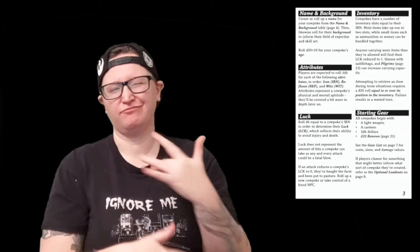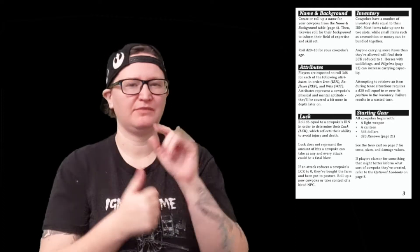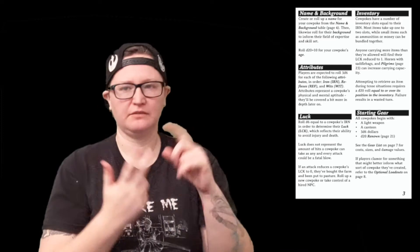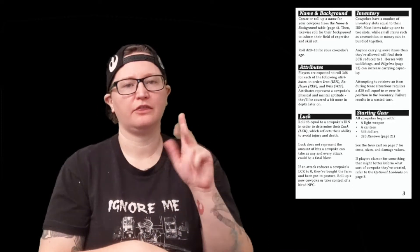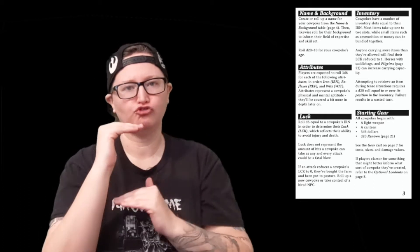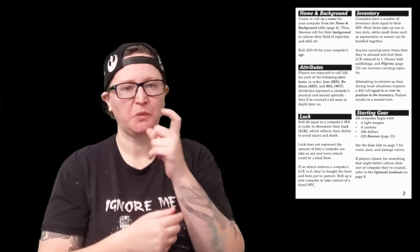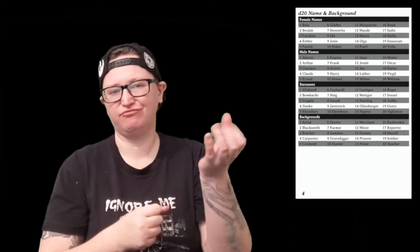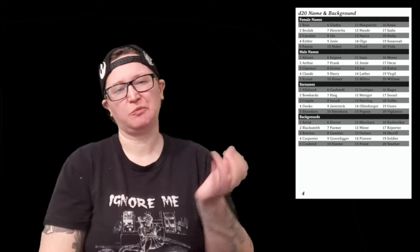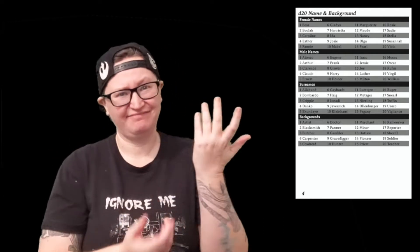I made a character — quick, easy, simple. That kind of system has that. There are only a few attributes: iron, reflex, wits, and luck. This uses a d20 to roll, equal or less than. You'll also roll for background — what your character looks like, age, that sort of thing — and also your starter gear. You can roll for that or pick it. I prefer to roll, a little more random and deal with what you got. Probably takes five minutes.